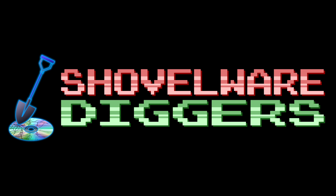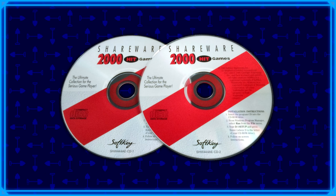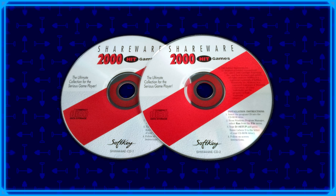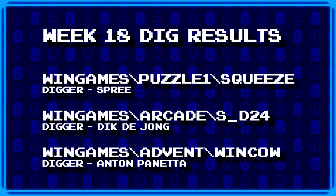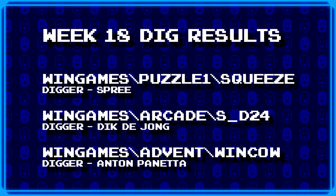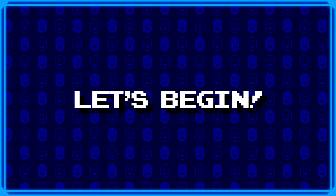Welcome to Shovelware Diggers. Our dig team is currently excavating the Softkey Shareware 2000 Hit Games 2CD Collection. You can find a link in the video description containing the entire directory structure of this archive. It's week 18, and our dig team has decided to dig up a bunch of Windows games today. For more information on how to join the dig team, simply head on over to the Patreon page linked in the video description. Now without further ado, let's begin.